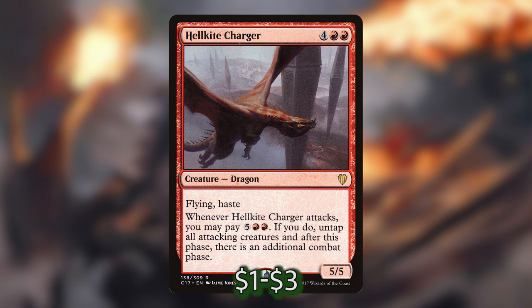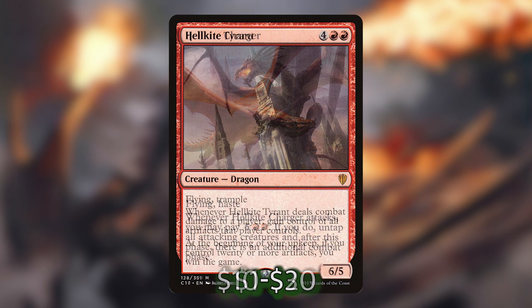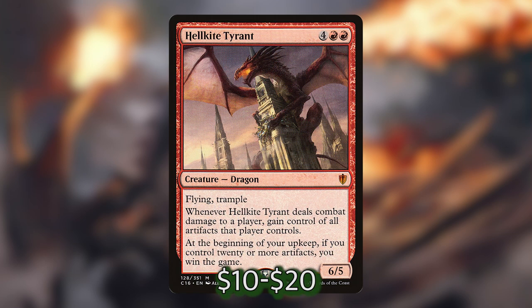We then have Hellkite Charger, which has flying and haste. When Hellkite Charger attacks, we can pay five and two red — seven mana total — and if we do, we get to untap all of our attacking creatures and take an additional combat phase. I'm pretty sure if we have seven dwarves out and opponents can't block and kill them, we can take infinite turns as long as we can make enough treasures to keep paying for the Hellkite Charger ability. We then have Hellkite Tyrant — whenever it deals combat damage to a player, we gain control of all of that player's artifacts, and at the beginning of our turn, if we have twenty or more artifacts, we just win the game.